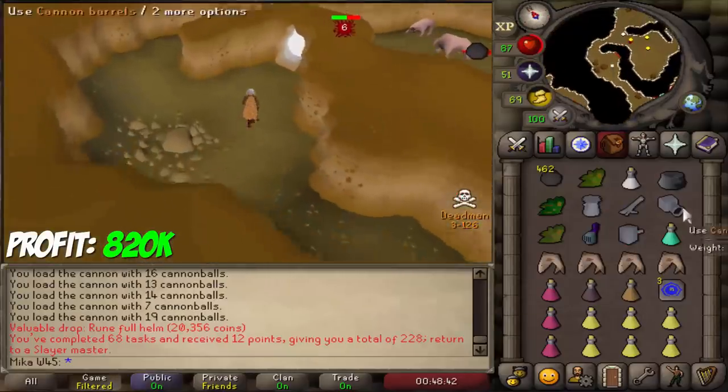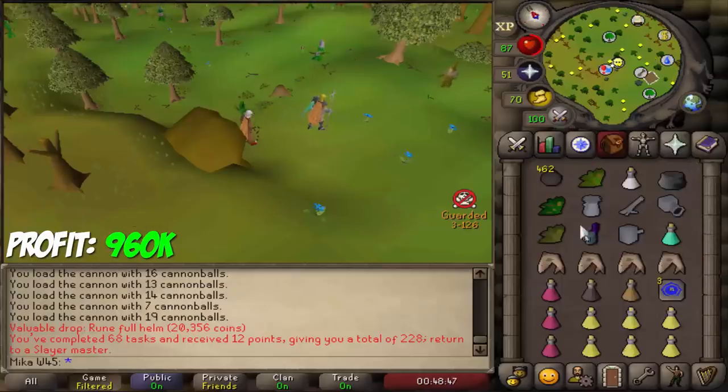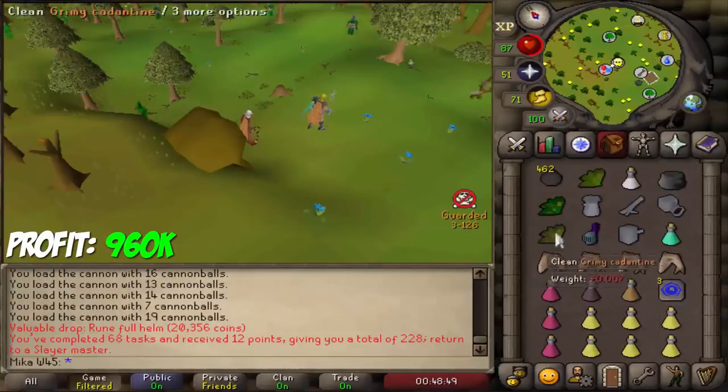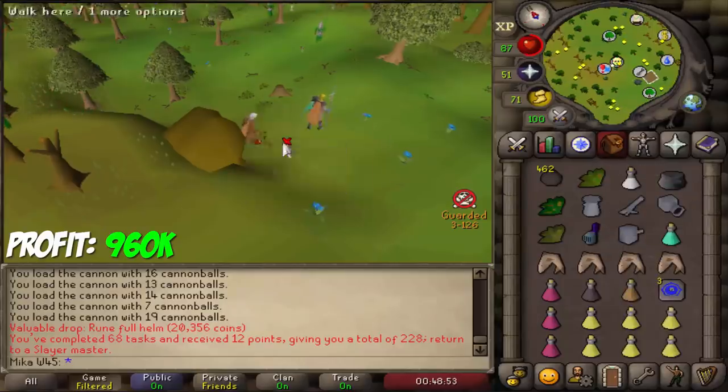The task is completed. The loot from the second trip will be about 80k — actually quite a lot more. Runeful Helm, Renars and stuff like that. A very decent task for profit.